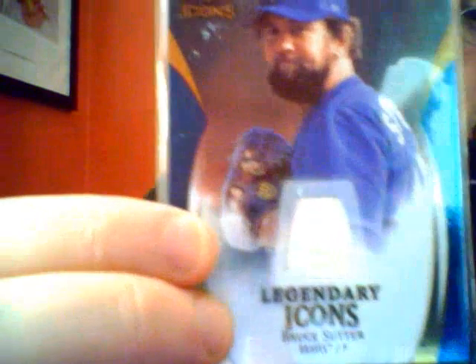Alright, and then we'll go to jerseys. Most of the newer stuff will be towards the back, so if you've seen these before you can skip ahead a little bit. The Rooster Suter Legendary Icons jersey. Pedro Martinez, World Baseball Classic from Bowman Sterling, numbered out of 125. And I also have the Miguel Tejada from the same series, same team — Dominican Republic jersey, also out of 125.